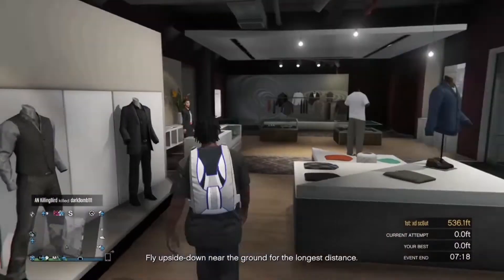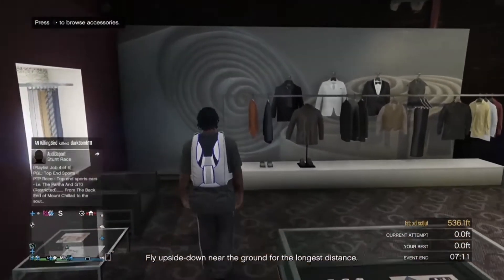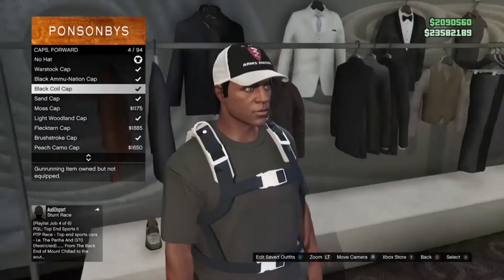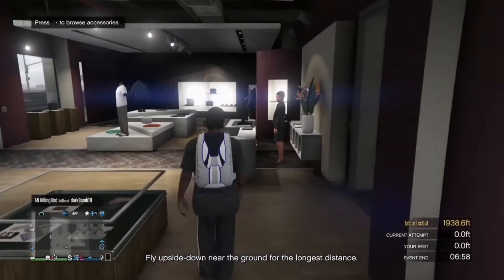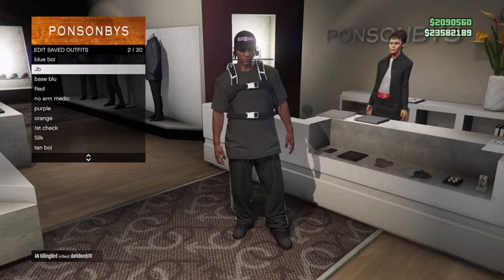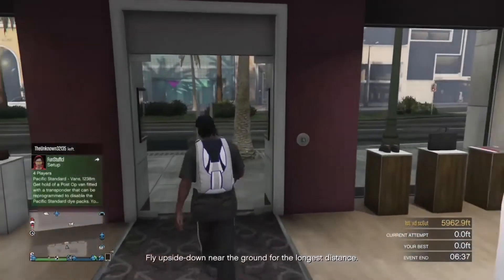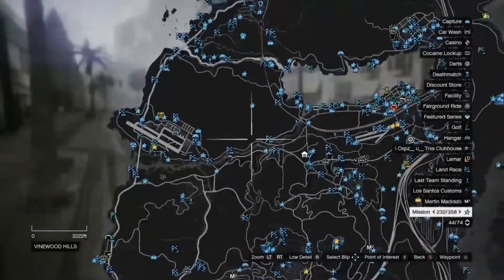Go to shoes and select skate shoes — I have the black skate shoes on. Also make sure that you have a parachute on your character and a forward-facing cap, so grab any forward-facing cap from the clothing store. Take the gloves off and make your character look basic, then save the outfit.